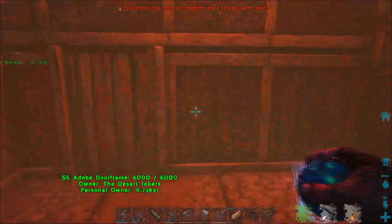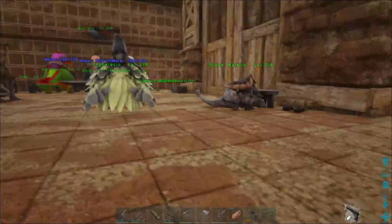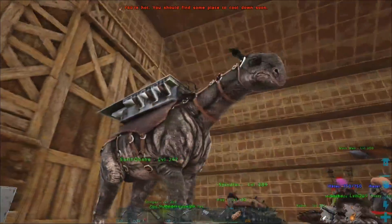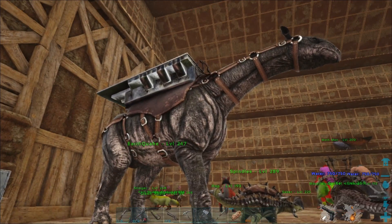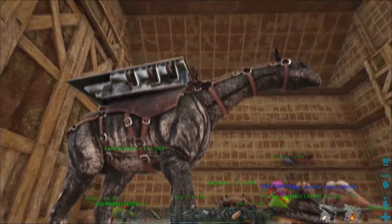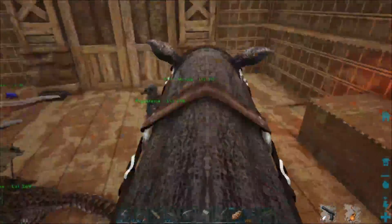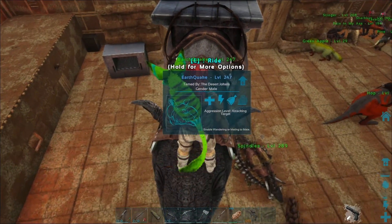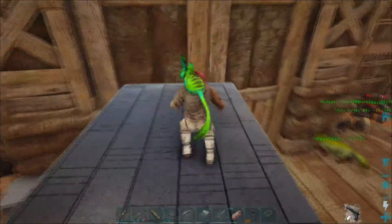I guess I'm going to wait for this stupid sandstorm to go away too. Now that the sandstorm has passed, take a good look at Earthquake here — level 245, since I leveled him up already. That is amazing. He will be fantastic for the goals. I might have to tame one or two more of these guys because they are really useful on this map.